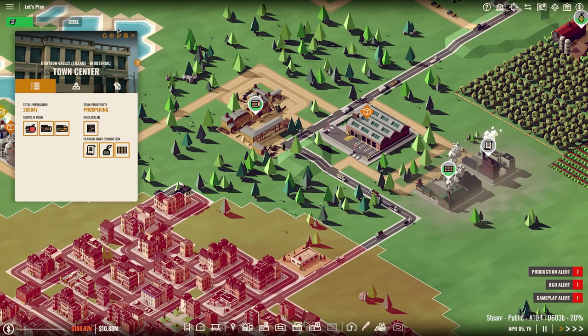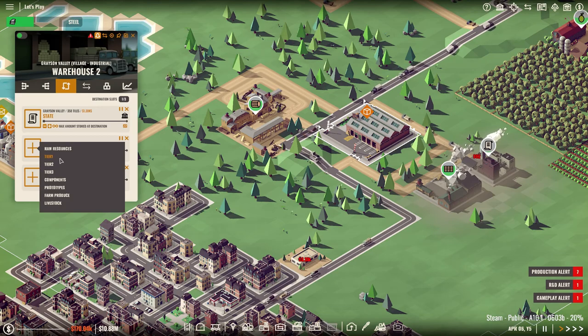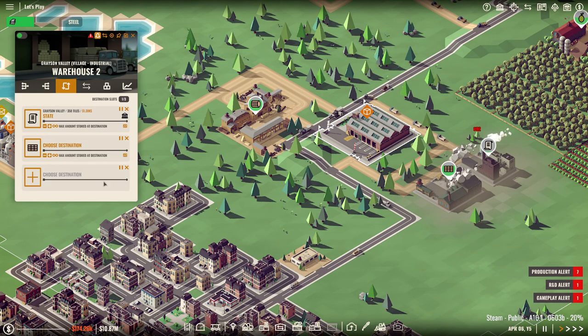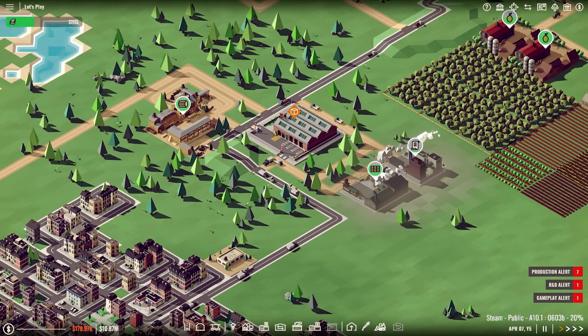Yes, we have plenty of these. I guess we can export those too, because why not. Choose destination — I don't know if it's in here. Yep, there it is — wooden planks — and state. Might as well.